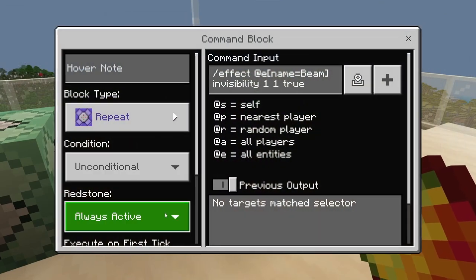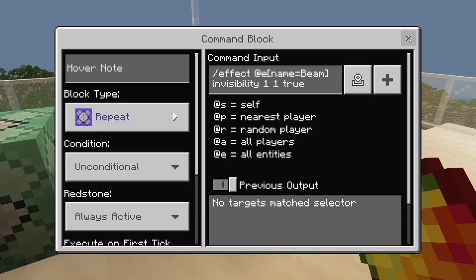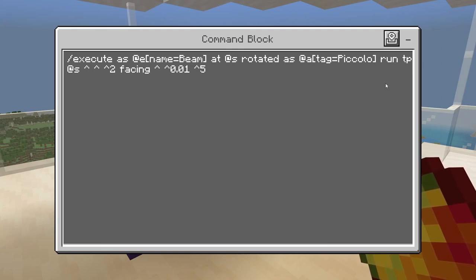Repeating, unconditional, always active: slash effects at E, name equals beam, invisibility, 1, 1, true — the armor stand will be invisible. Then chain conditional, always active: slash execute as at E, name equals beam, at at S, rotated as at A, tag equals Piccolo. We're executing as the beam armor stand at its location, rotated the same as you. Then run teleport — TP at S, caret, caret, caret 2, facing caret, caret, 0.01, caret 5. It's going to teleport forward and we adjust the facing just slightly so it's slanted up, shooting in the direction the camera is facing.